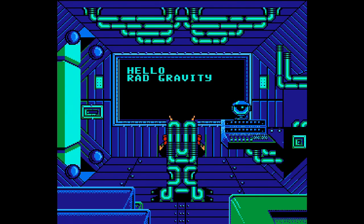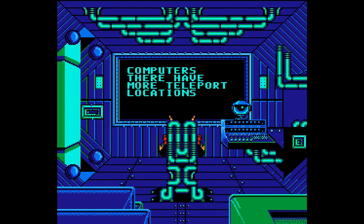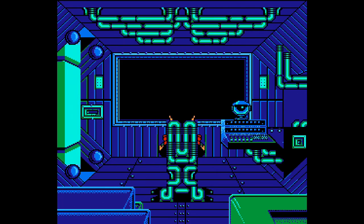Here we go, we got Rad Gravity's ship, we got Kakos, our ship's computer, talking to us, saying hello. We only have a teleport location for planet Siberia, our first level. And the planet there has more teleport locations, so we're going to be able to explore more of this galaxy as we progress the game here.